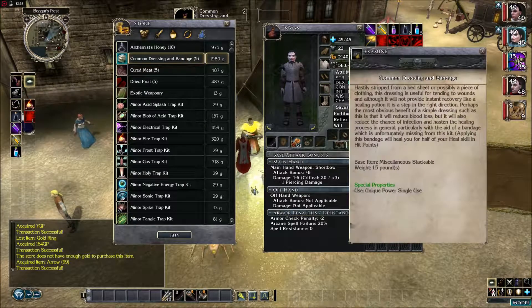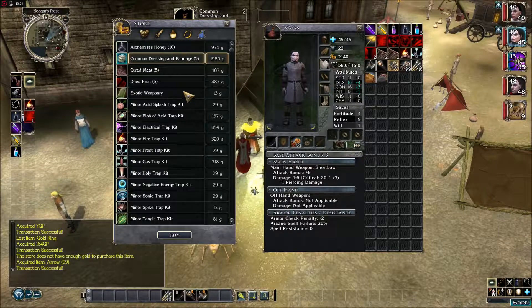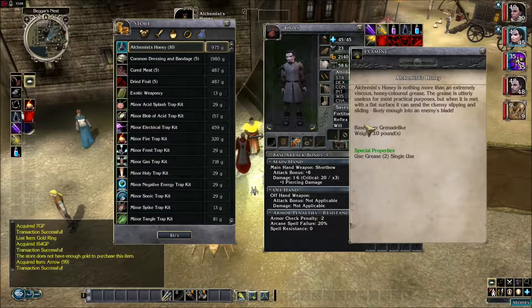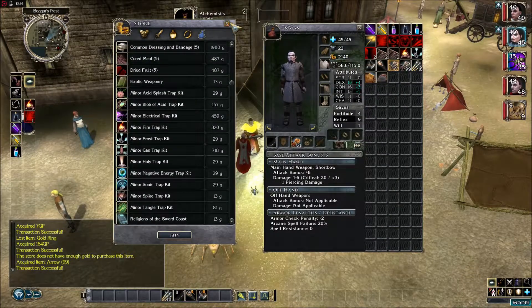Applying this band will heal you for half your heal skill in hit points. So my heal skill on this character — Tan — is lame sauce anyway. Healing for four, and only being able to do it like five times is kind of bullshit. It should have been like ten times your healing score or something. Alchemist's honey — the grease spell could be useful, but yeah. We're good on that.